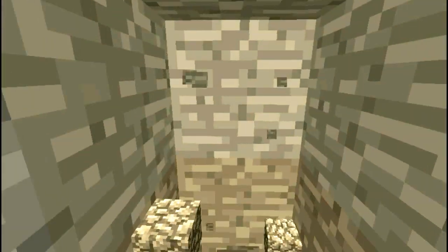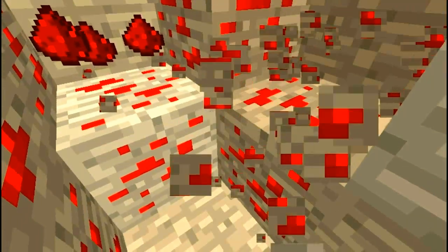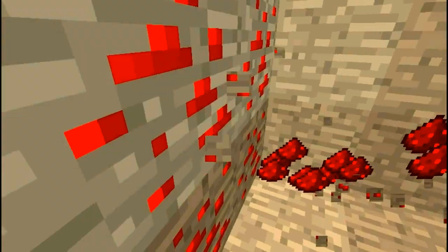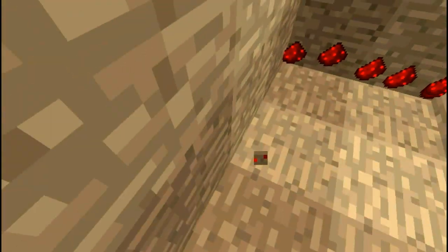Redstone is commonly found on the bottom 16 layers in Minecraft and is also found in dungeons, and by mining using one of the many techniques in those 16 layers closest to bedrock. Note that you can find it everywhere else, but it is in a smaller supply.